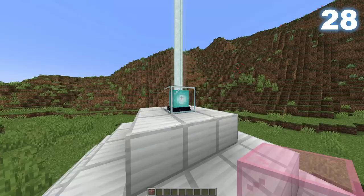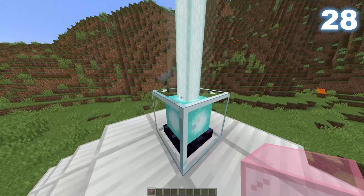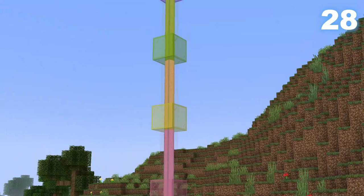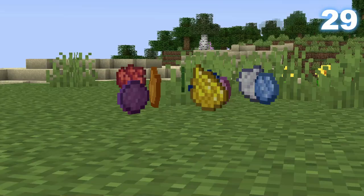Are you tired of the same boring beacon colour? You can change it by simply putting stained glass on top of it. The colour changes when the beam reaches the glass, meaning you could have multiple colours all coming from one beacon.